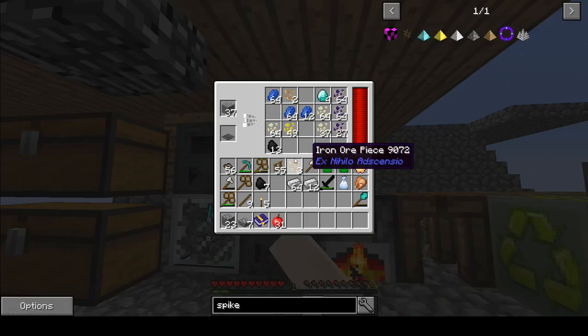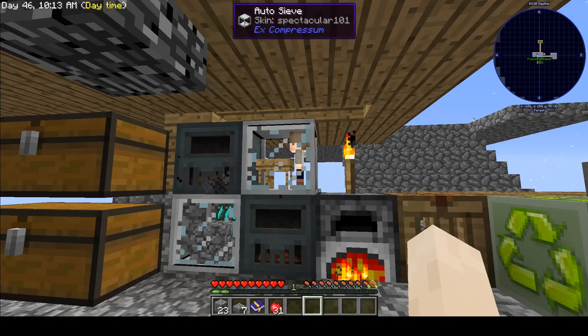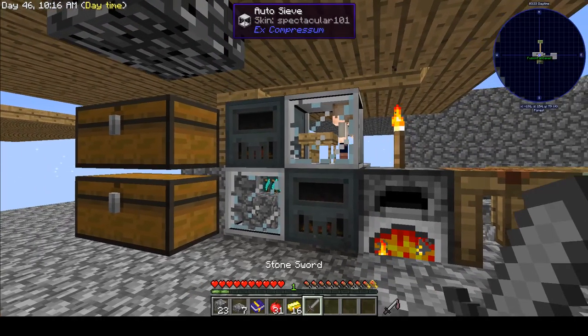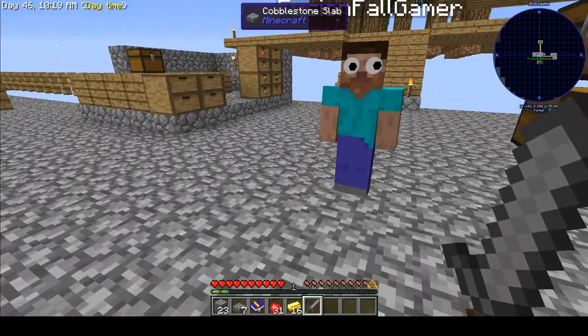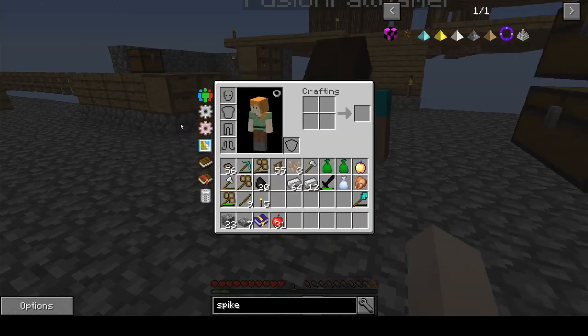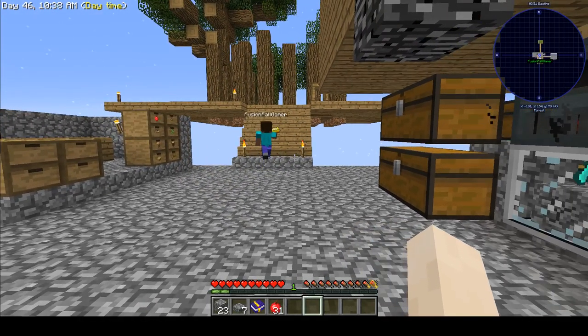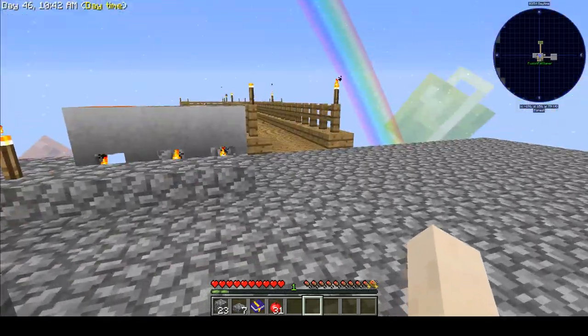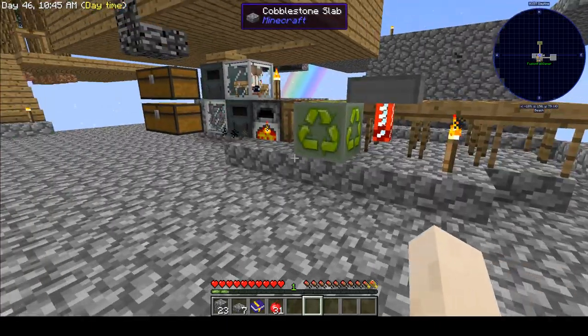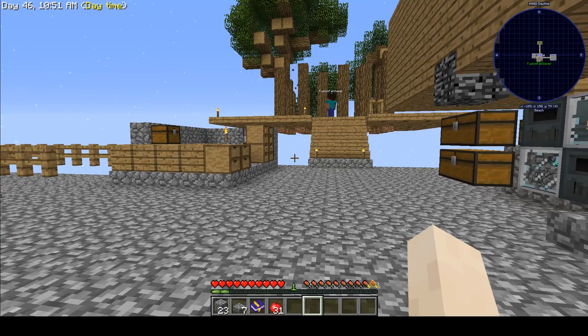Oh wait, I had gold smelting in here — why did I have that again? I don't even remember. That's gonna be a mystery forever, but we have 16 gold so let it rain. Wrong button — let it rain! Well, that's my sword — I said 'let it rain' and I threw my sword at you. Take the gold back. We've had gold for a while but I needed it for something, and now I forgot what that something was.